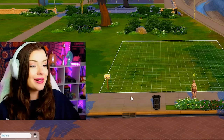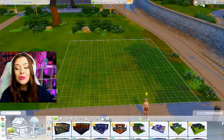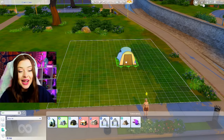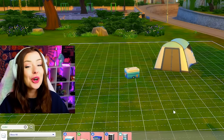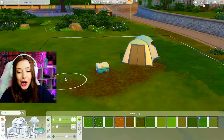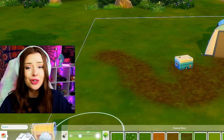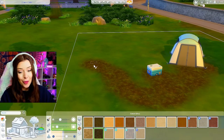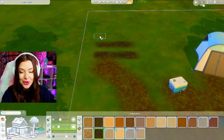700 simoleons — I want it to be very obvious that this is a starter lot, so let's go ahead and get very basic essentials. I'm thinking like a tent could be kind of fun with a cooler. We're going pure rags-to-riches style with this, and maybe along those lines we'd have a garden over to this side. Gardening is a great way to make quick cash in The Sims 4, so let's build out a small area for that.